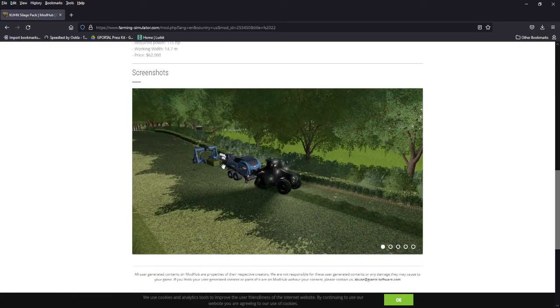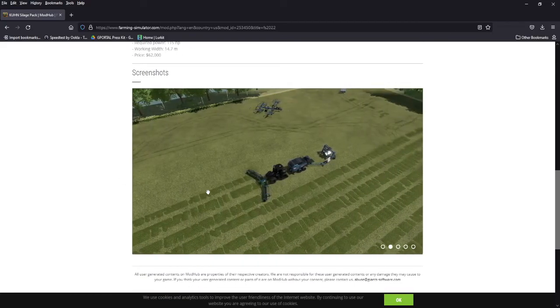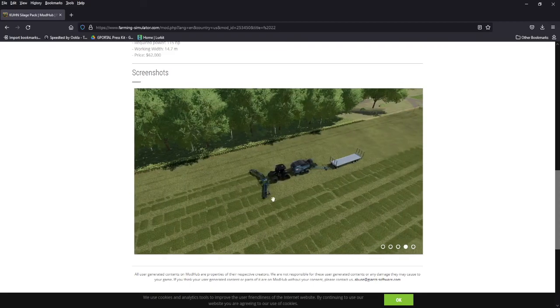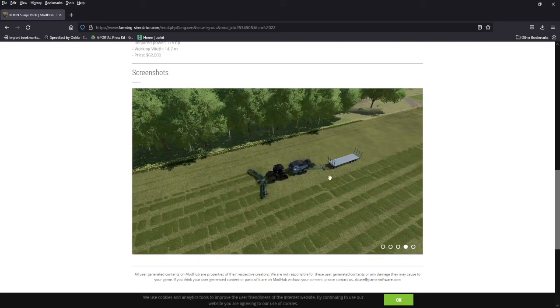The silage pack is for all platforms. You got a bunch of equipment — you got the baler with a hitch on the back. You can run the windrower, the baler, and a wrapper behind you. It comes with the windrower. You can run an autoload trailer. See how it offsets? You can wrap, you can autoload — a new way to pick up your stuff and do jobs all at once.